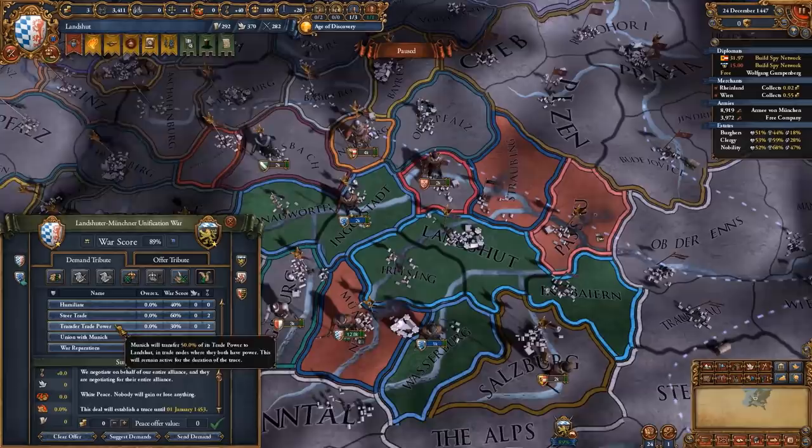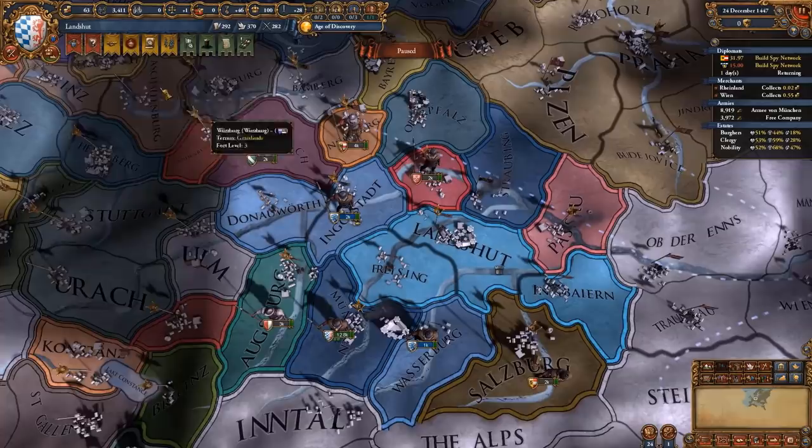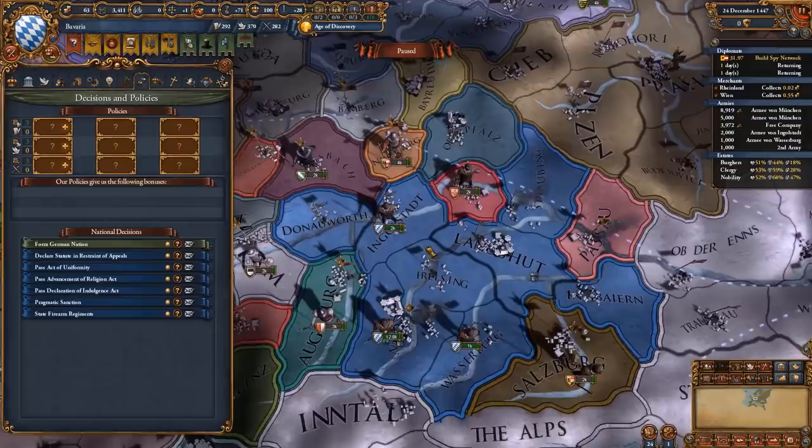We got the union over München, got some money, and peace them out. Now we can form the Bavarian nation. Inherit the other two thrones, and we have managed to form Bavaria in just three years from the start date.